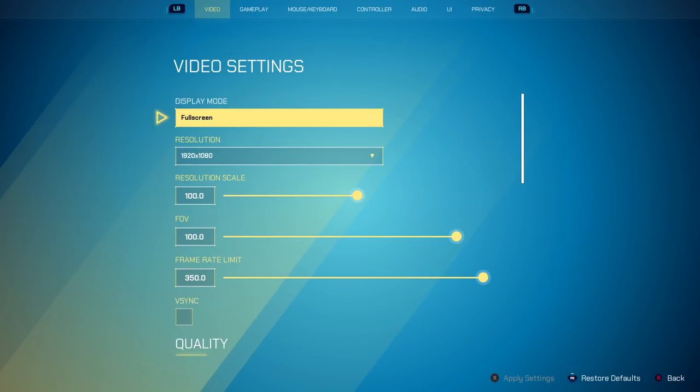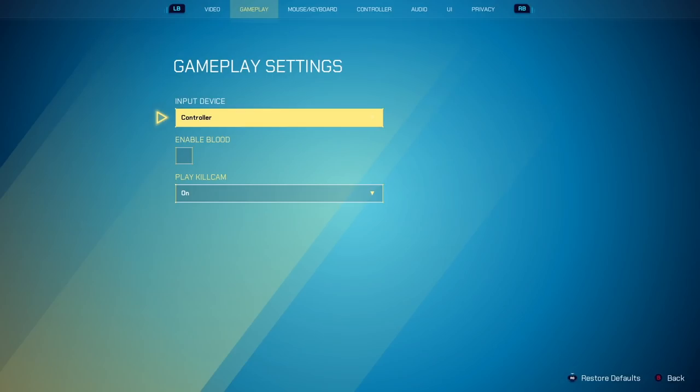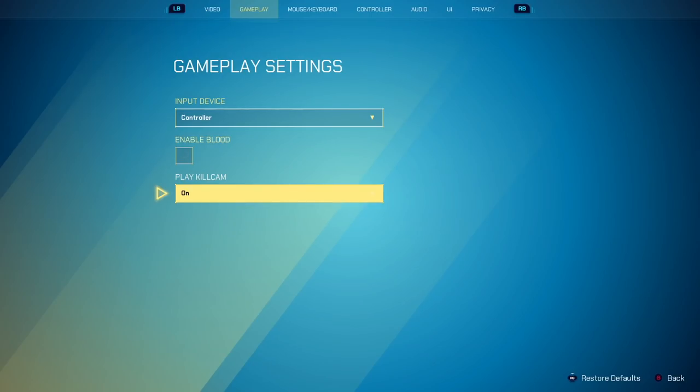If you're on console, your settings might look slightly different. You might not have all of these settings, but you will have a lot of them. I'm going to come back to video settings at the very end. First thing we have is gameplay. Obviously your input device is controller. Blood I personally turn off — you'll get slightly better performance and you don't really need to see the blood. Kill cam I just leave on — it's completely up to you. It normally is on highlights only.